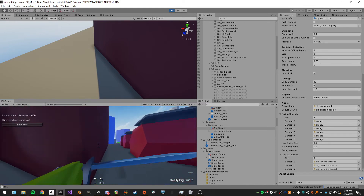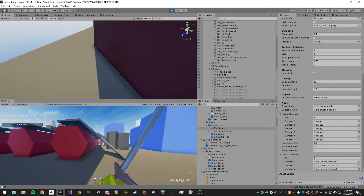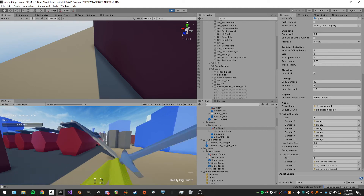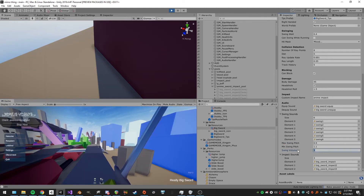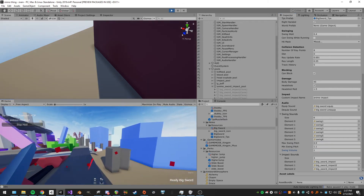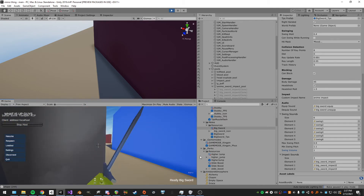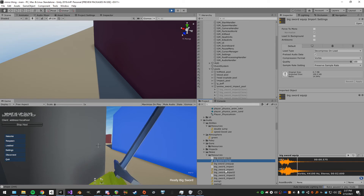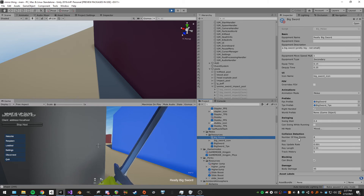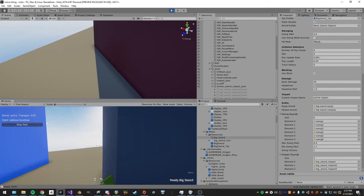I tried to make the sword sound as big, impactful, and cartoony as possible — I think it turned out pretty good. Then there are swing sounds and swing volume, and leave-impact-sounds — regardless of what it hits, it still plays the impact noises. That's pretty much it for the swords.